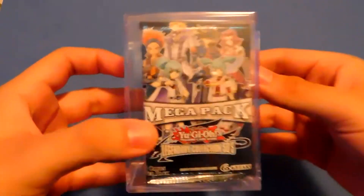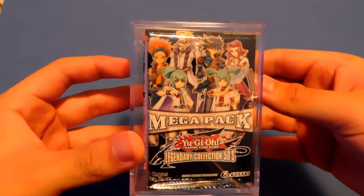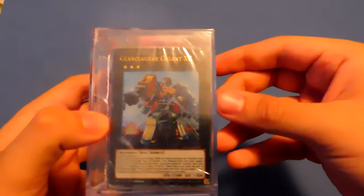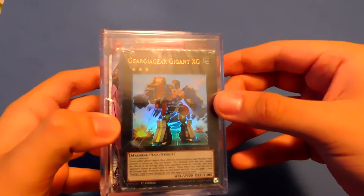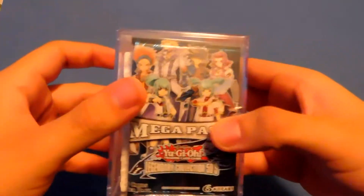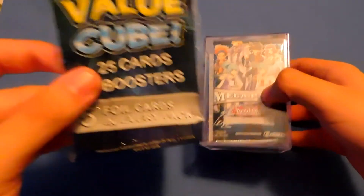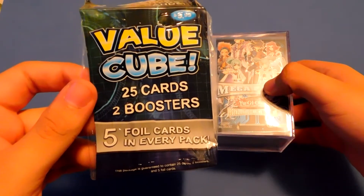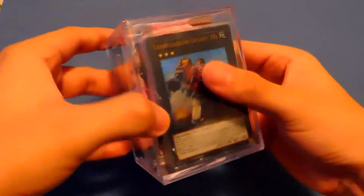As you can see from the cube, it has a Legendary Collection 5D's pack, a structure deck — the Gear Gigant structure deck — and it looks like it has a pack in here as well. It says it brings 25 cards, 2 boosters, and 5 foil cards. So yeah, let's get this open.